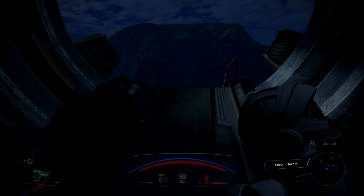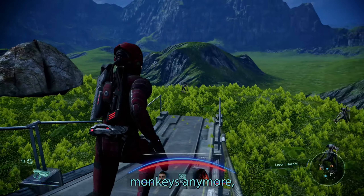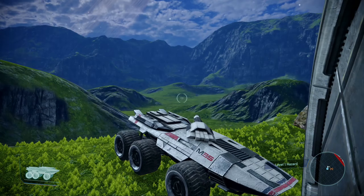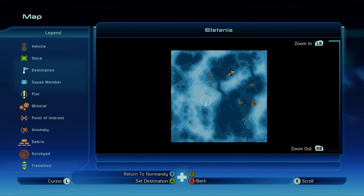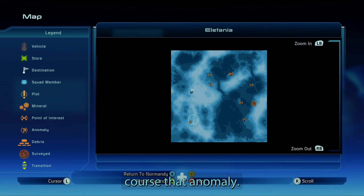Now there are only one or two things left on this planet. We don't need to bother with the monkeys anymore because we got our module. There's a mineral over here so we'll make our way there, and then of course there's that anomaly.